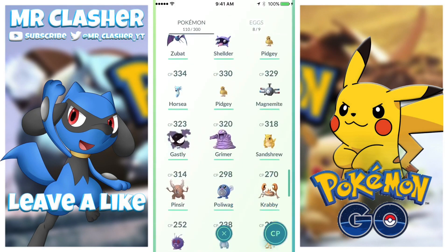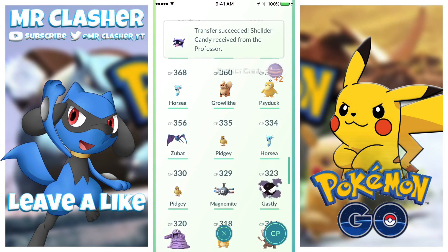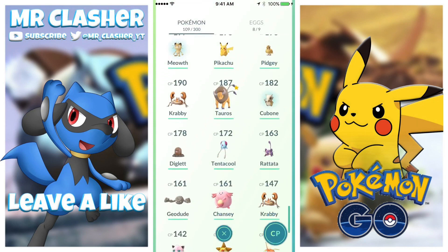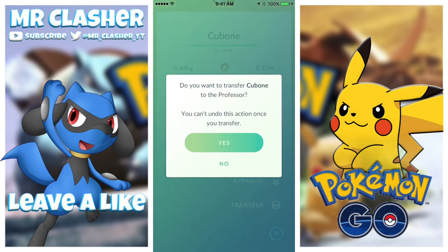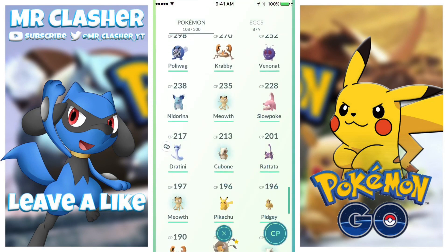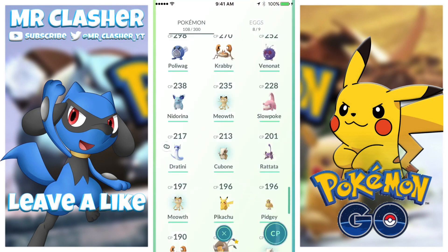So this is insane, definitely do it. We should maybe transfer the shelter — yeah, we do have a Cloyster so let's transfer. As you guys can see we got two candies for that. I'll also transfer a low Cubone for two candies as well. Dratini is still my buddy Pokémon just because I want to get candies more often and I do want to evolve it.